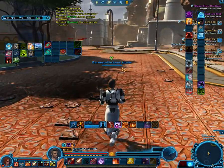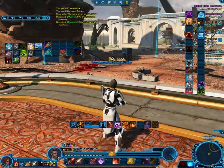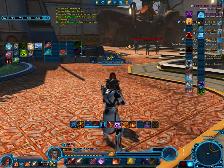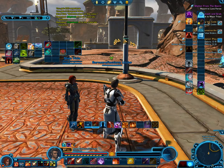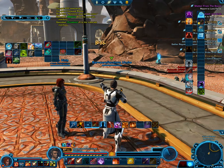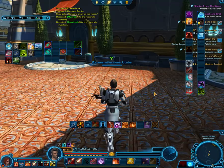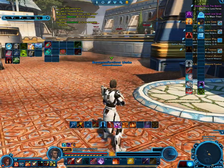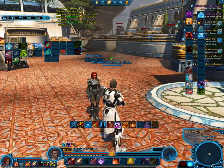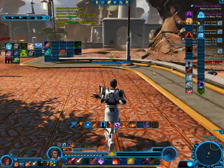Right there is some archaeology — that blue stuff right there. There's usually one or two right around this middle piece here, maybe one over in this direction. There's also slicing in this area. On the other side of that courtyard over there, I have found Biochem. Another way to get scavenging here is to engage some droids. There's a droid over there and a nice treasure chest there.